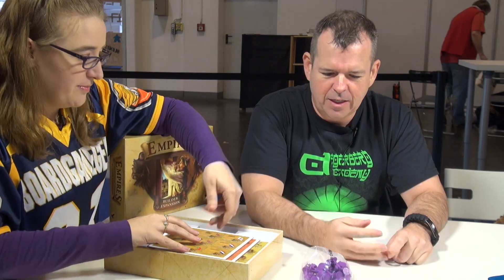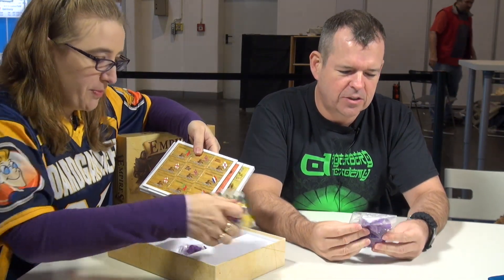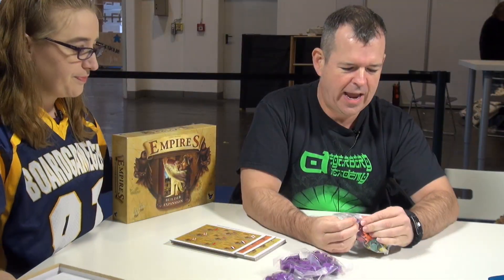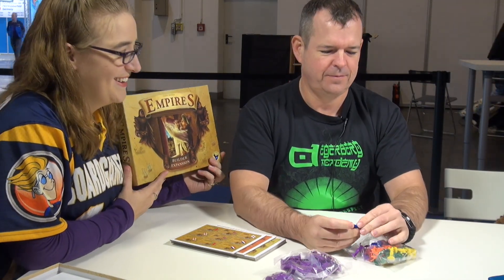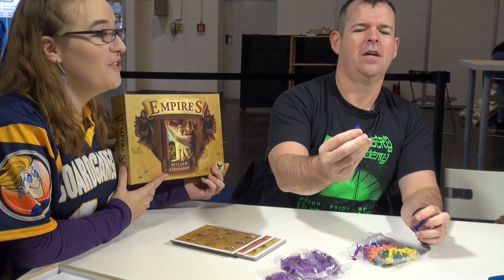There they are — a new specialist, and support for a purple player. Sixth player color. There's your builders. This is the builder. If I had a hammer... but I won't sing for you, actually. I will have a hammer in the board game.